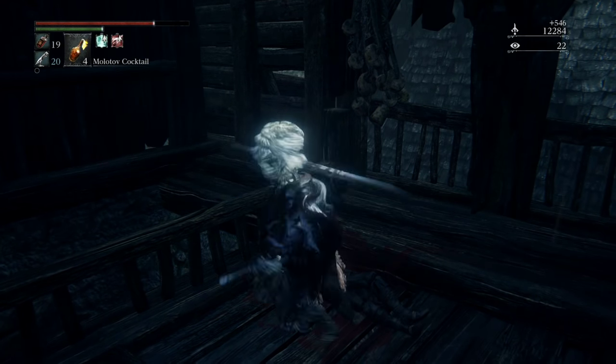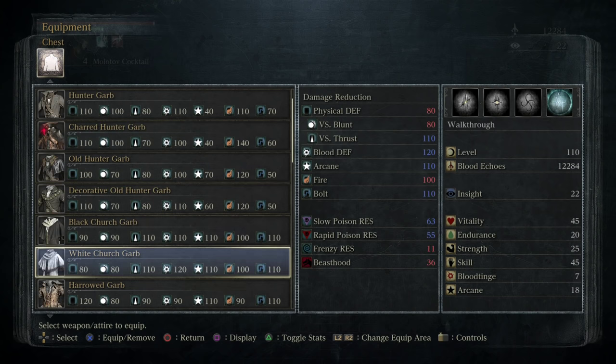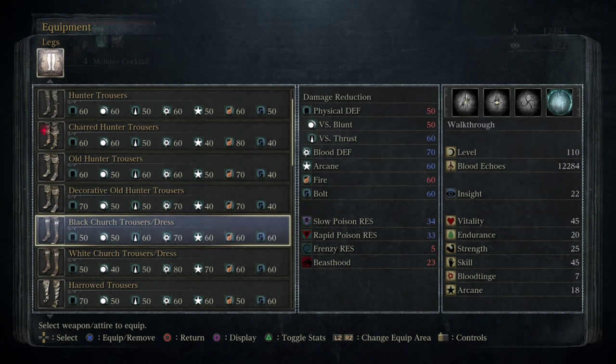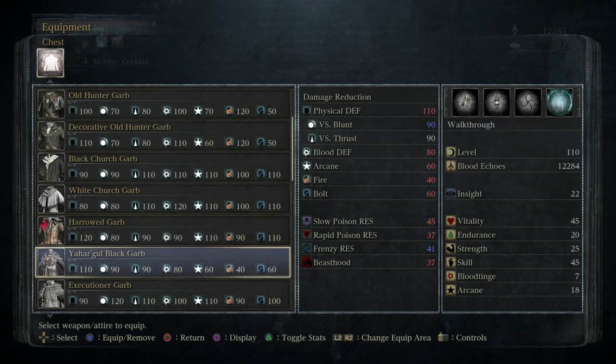Harrowed set, which is actually really good in terms of raw defense — the Harrowed set is one of the better sets in the game. I'm gonna give you a comparison of it here in just a second. Using the chest piece as a base, this is comparing it to the Yarghul Black garb. Yarghul Black is like almost the armory type. You can see really good values across the board on this.